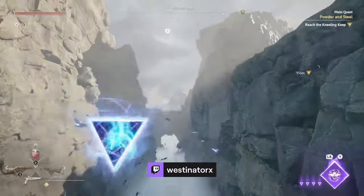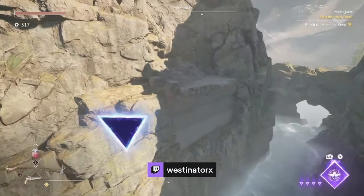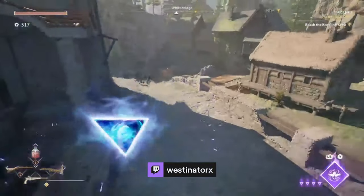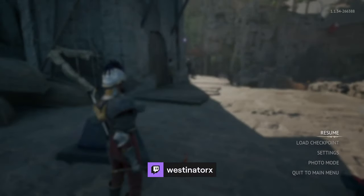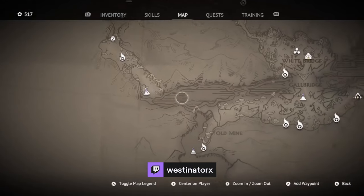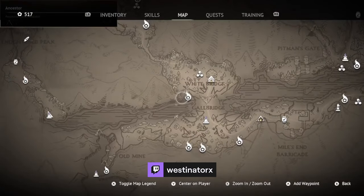Keep heading on over this way, and this is how we're going to get over. From memory, I think there's an item over there on that platform as well. But then once we hop over here, we've got our lodestone — our little checkpoint — and that is how we get over to the Enlightened Peak, just over here. We've just gone all the way through this section here from Whitebridge. Thank you very much.